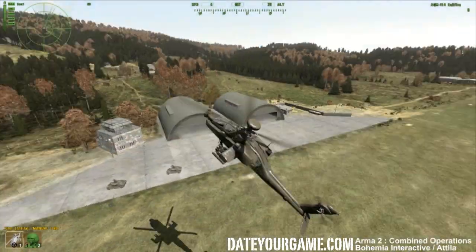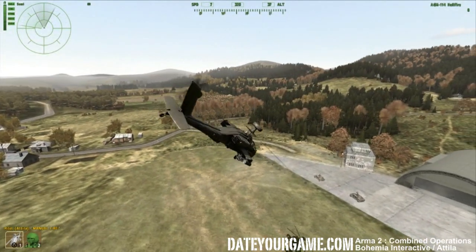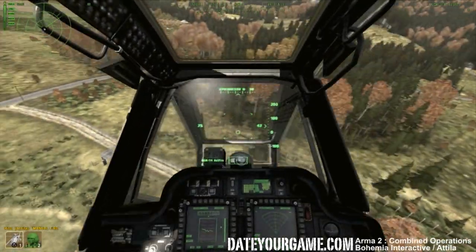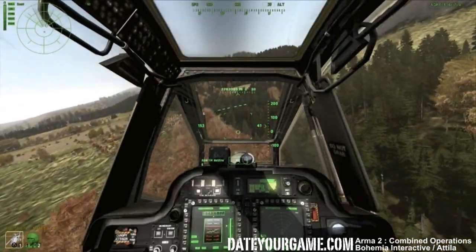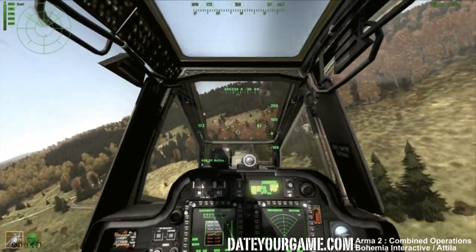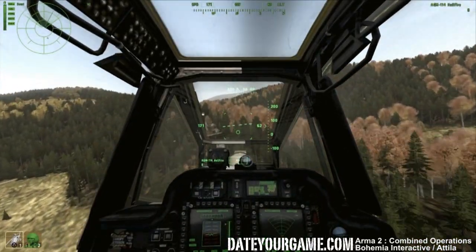Now like the Little Bird, this chopper behaves the same way. It's a little less maneuverable in terms of turning, but it's much faster because it's an attack chopper, so it's made to advance faster. And it also delivers much more punch with all the weapons I have, but while I have much more armor than the Little Bird, it's important not to get shot at.